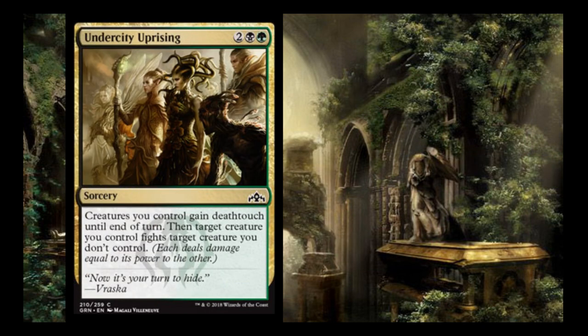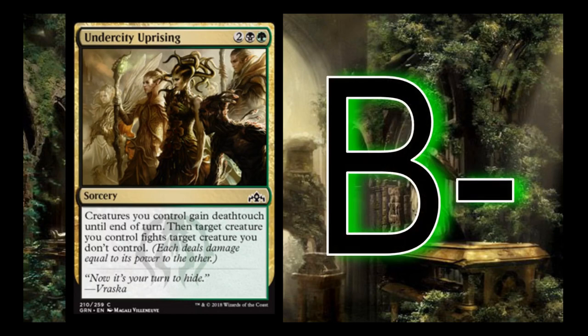Undercity Uprising is 2, black, and green: creatures you control gain deathtouch until end of turn, and target creature you control fights another target creature you don't control. I think this card is a B-. It's going to be really strong — you fight something, kill it because you have deathtouch, then alpha strike with all your creatures. Opponents can't block effectively because anything that blocks dies no matter how large it is, making those big defensive creatures pretty much worthless.